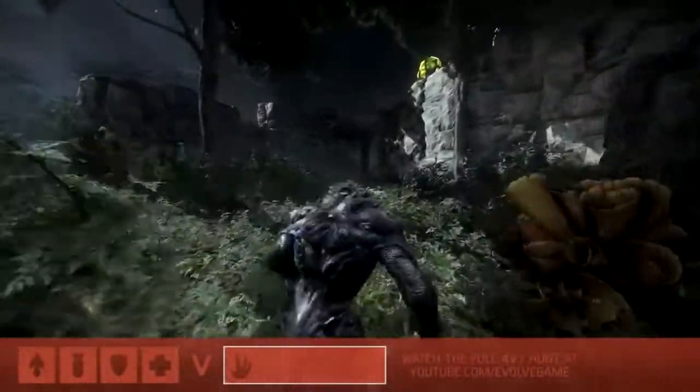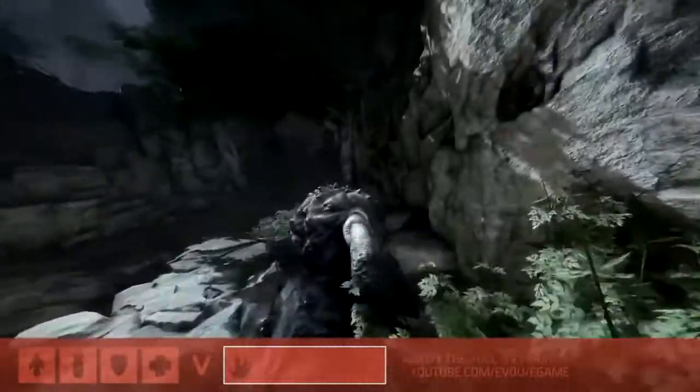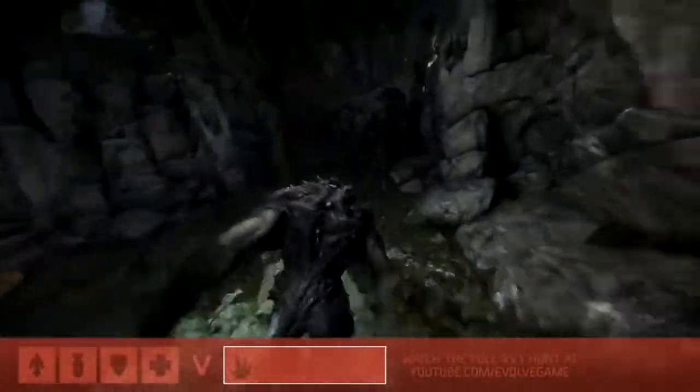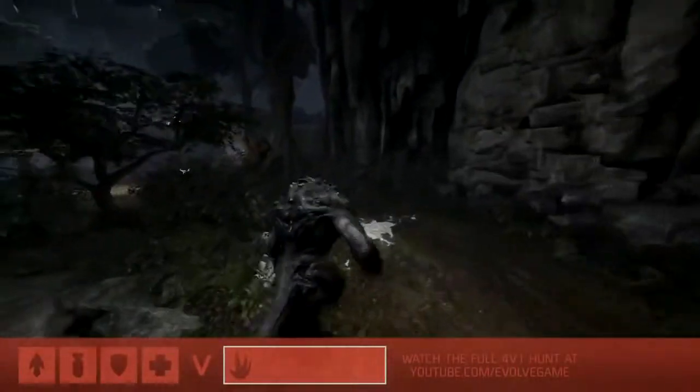We're jumping right into the action here in an early game of Evolve. We've got Goliath setting out just a little bit ahead of our hunters. I'm Aaron AC Chambers, joined by co-founder of Turtle Rock Studios, Chris Ashton. Before things get underway, Chris, talk to me about the early game strategy for Goliath.